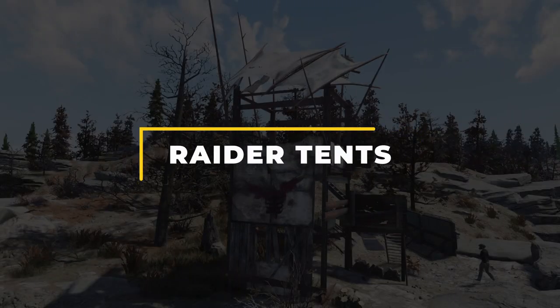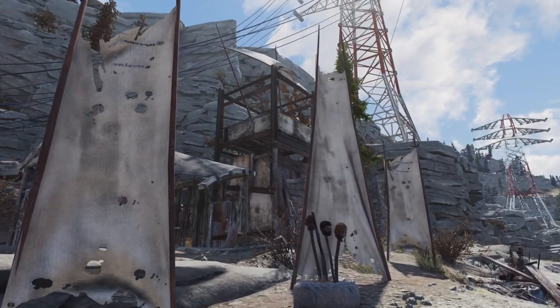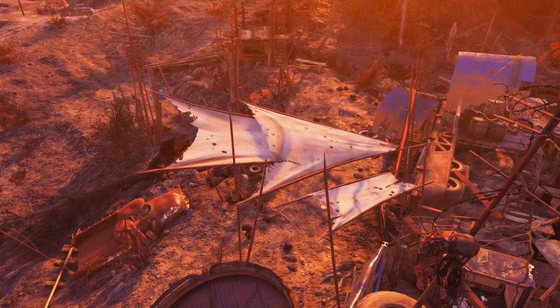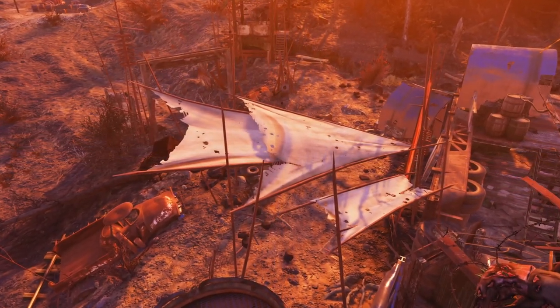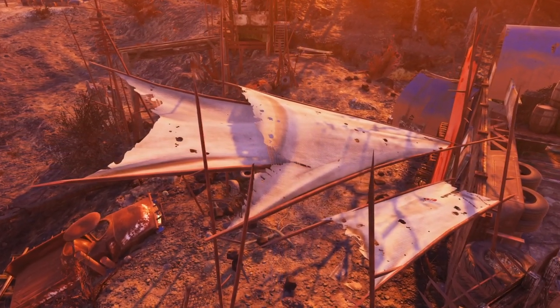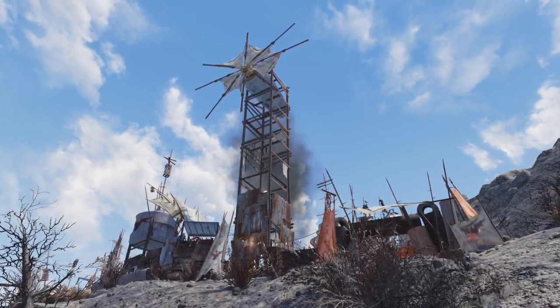And finally for today, my number 10 suggestion is raider-style tents. These were buildable in Fallout 4 with a variety of different variations available. For 76 these could be a newer addition, either floor decor or perhaps in the miscellaneous menu. These can be found throughout Appalachia, and this style of tent is synonymous with the Raiders — it would be a welcome addition to any Raider camp builder.